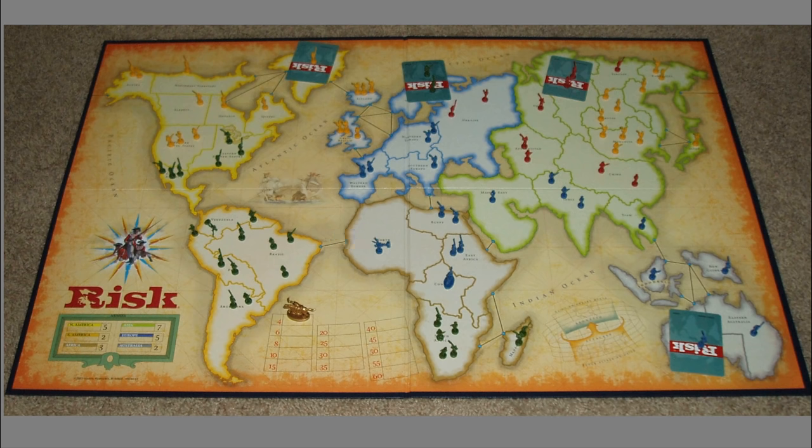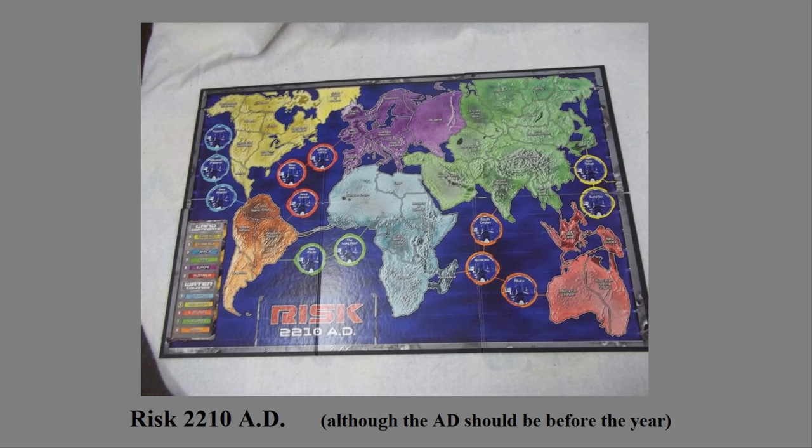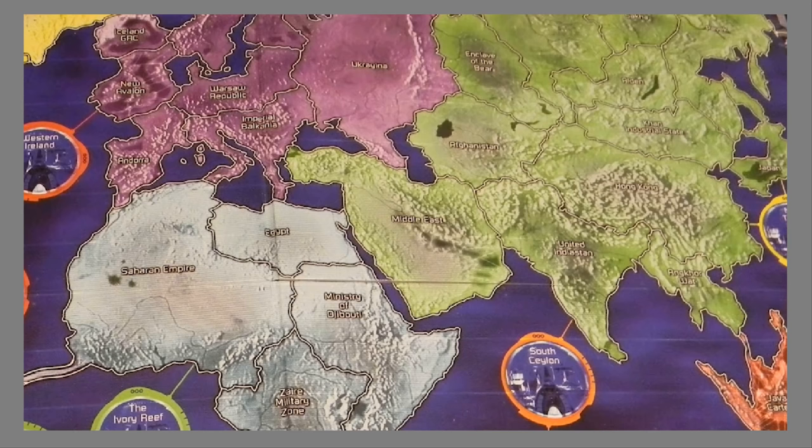As bad as these labels are, they aren't as hilariously bad as the ones for Risk 2210 AD. Basically, this is a form of Risk that's supposedly set in the future, but the regions on the map are exactly the same except they added a few zones in between continents and weirdly expansion map boards for Antarctica, the Moon, and Mars. Apparently, East Africa got taken over by Djibouti, and India united with Pakistan to form United Indiastan. But Afghanistan is still there and in the wrong place, so clearly this has a lot of problems too.